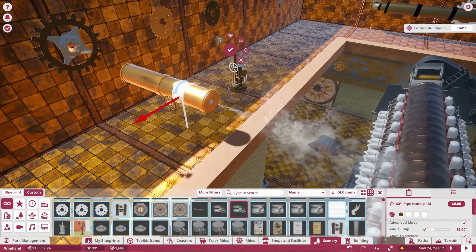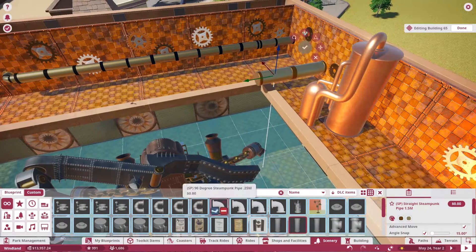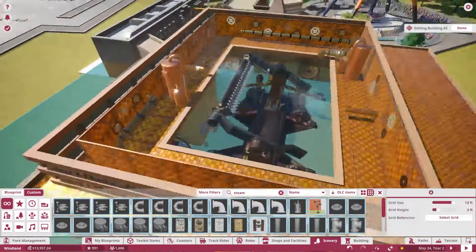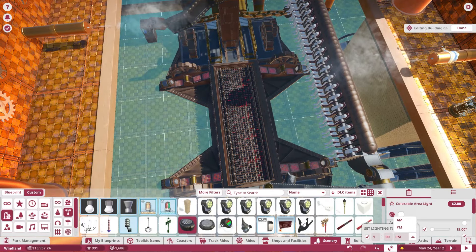We basically want to make sure that you're immersed in this one area and it's all you can see. The flat ride building is massive and we had to do that. I'm probably going to add some more theming inside this ride and its queue line in the next episode as the final details come together. I just basically wanted to get all the exterior and buildings kind of ready to go.